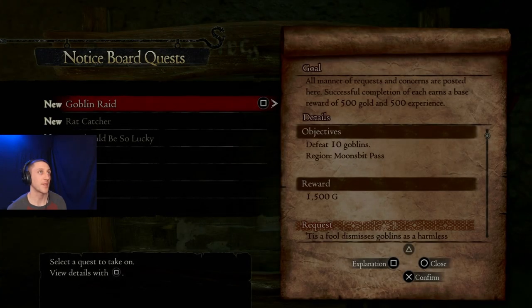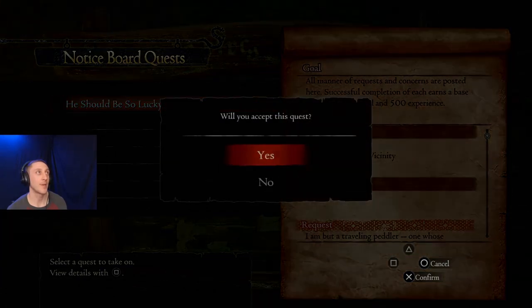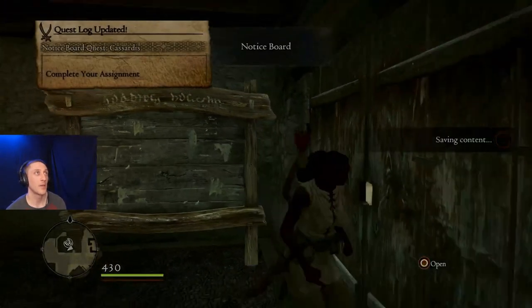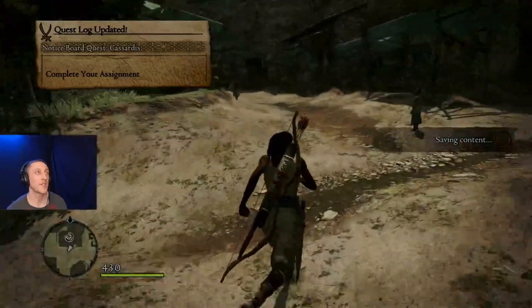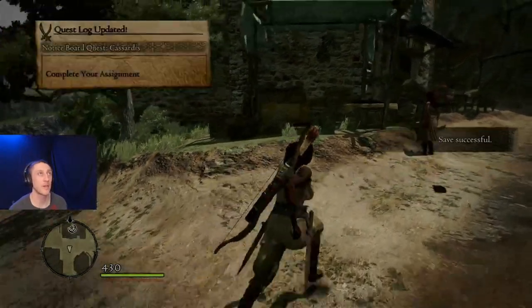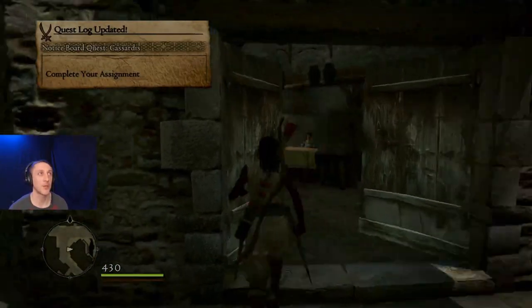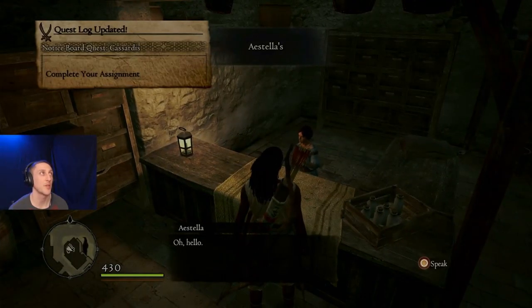These quests are all like Defeat 10 Goblins, Slay 7 Mice, Slay 5 Rabbits. My advice to you guys is to collect those and any quest you can at any chance you get, because you can hold as many as you can and you can prioritize them so it doesn't really get in the way. It's nice to have them stored away for whenever you want to do them.